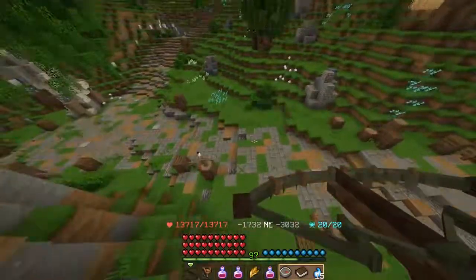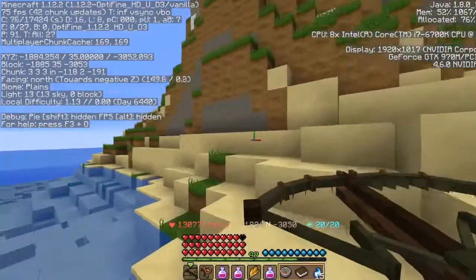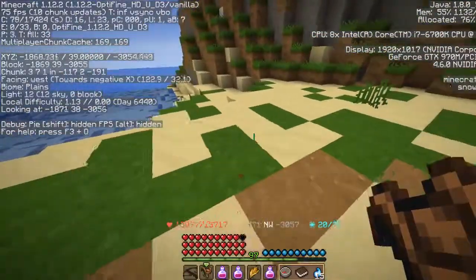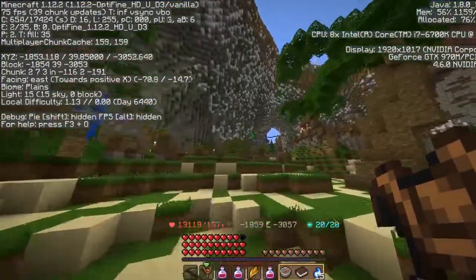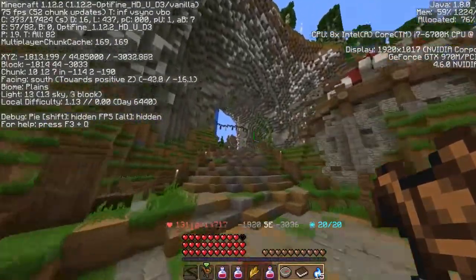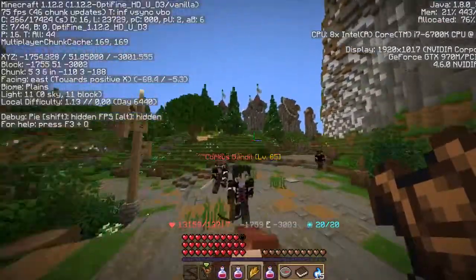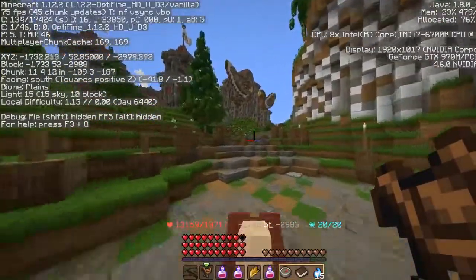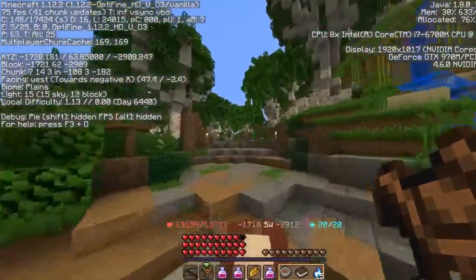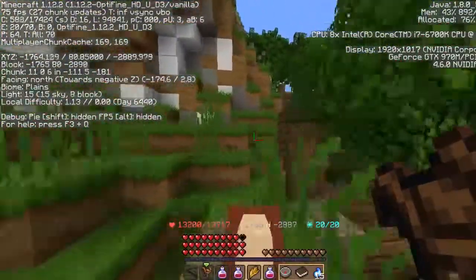I can't quite find a way up — the cliff side curves inward which doesn't help. That means I actually have to use the paths the game provides, which is annoying because they don't follow the coordinates I want. But it shouldn't be too difficult — this seems like the right place — and I finally found where I can get up the hill.